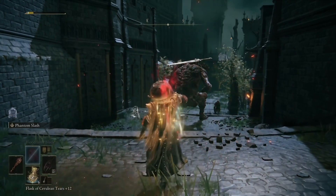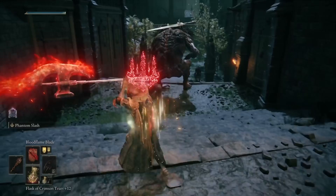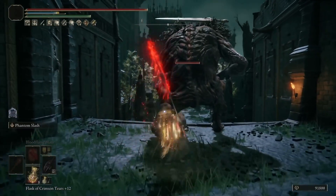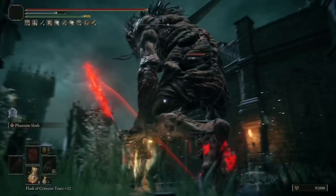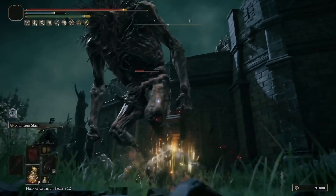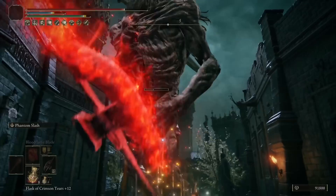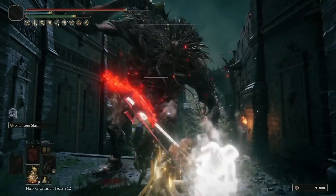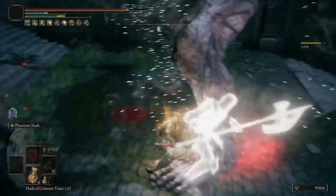First things first for Phantom Slash: you pick up the Ash of War in the Forbidden Lands. You have to fight the Knight Rider that's there. You can actually cheese him if you're having difficulty with him. The area is kind of small and you can easily fall off. If you go over to the platform in front of him, you can use Rot or anything else to beat him from there. You can basically cheese him to get the Ash of War very easily, and you'll have the Ash of War Phantom Slash.